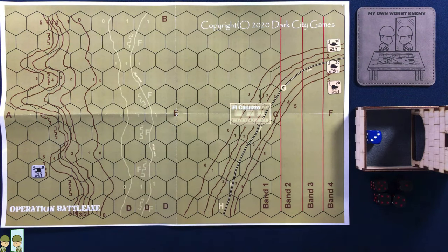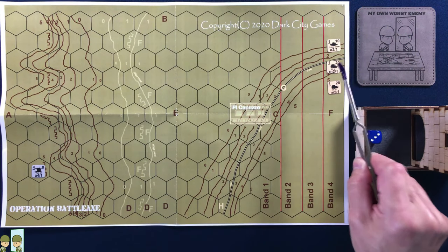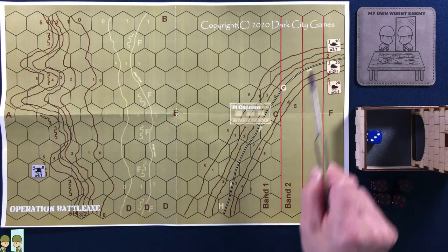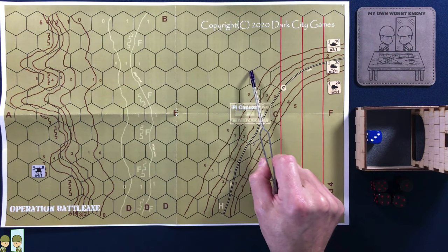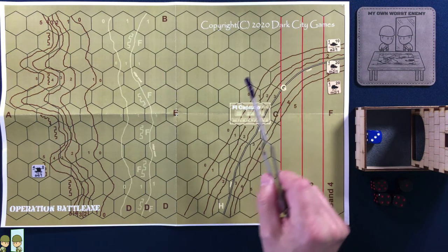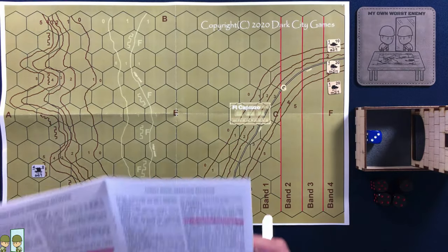You'll notice the German Flak 88 has a four with a line under it — that means this Flak 88 can hit anything in its own range band all the way up to range band four. The British tanks unfortunately have a one with a line under it, which means they can only hit things in their current range band. And even when they get down into range band one, their range is still one. So they could technically take shots at the Flak, but I don't think they're going to want to do that.